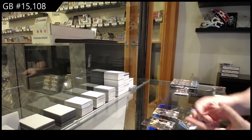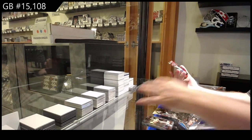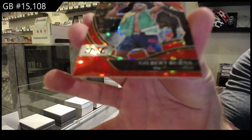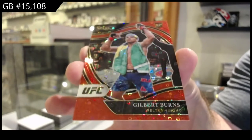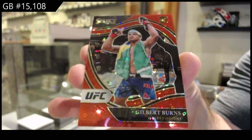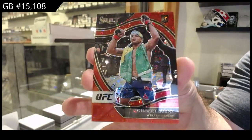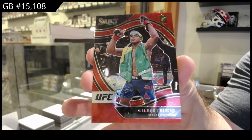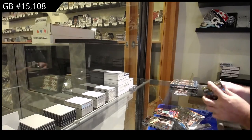We've got a red octagon side H2 of Burns, number to 199, so the B spot. Gilbert Burns, 199 octagon side. Sick! That's a decent name.